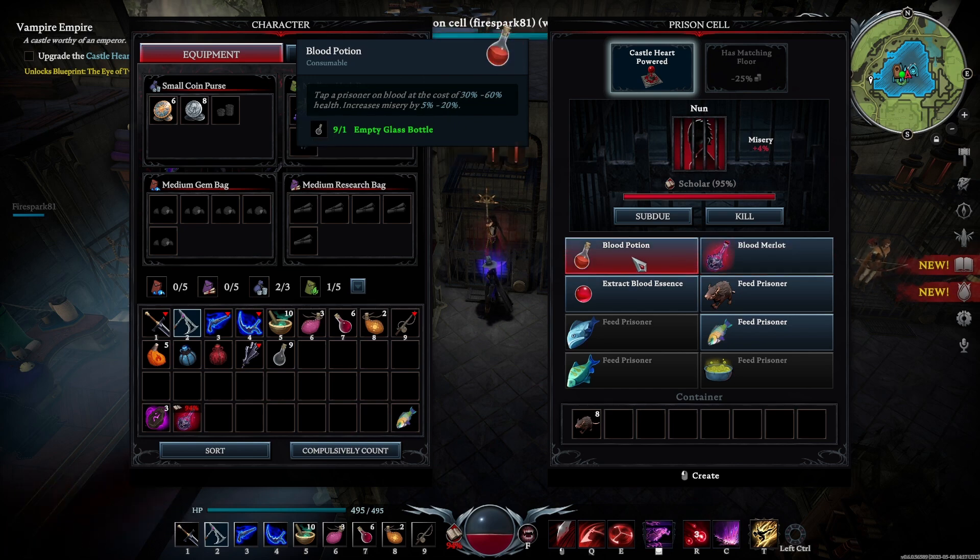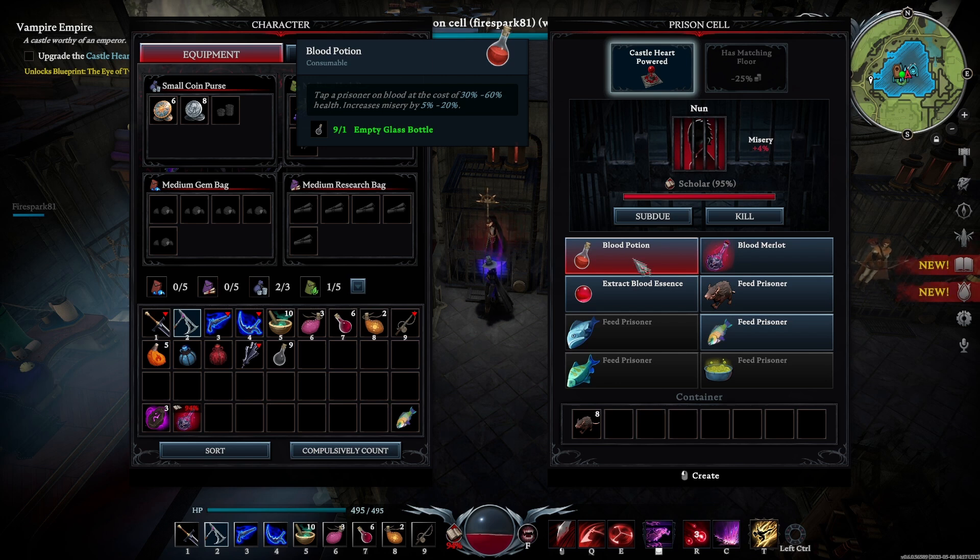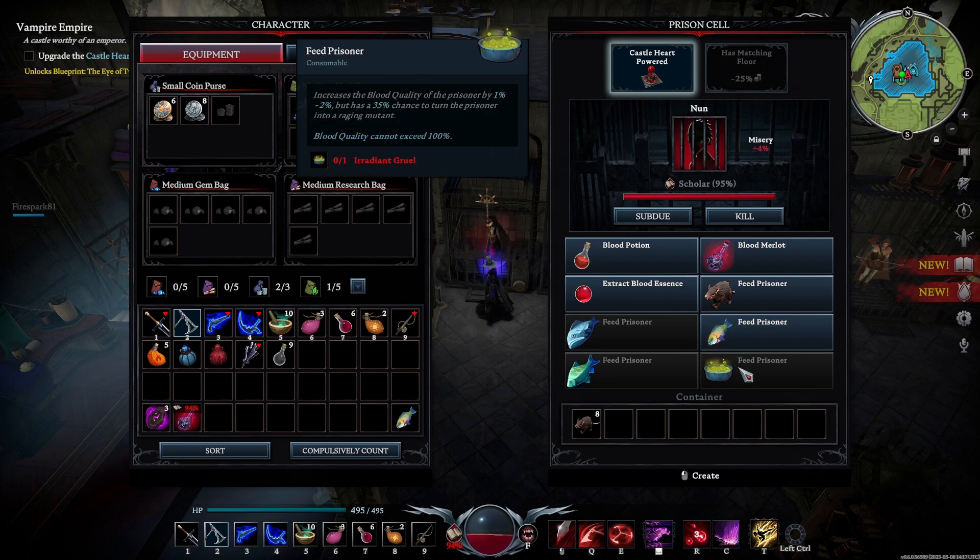The Blood Merlot is going to be unlocked around level 70. You do have to defeat a boss to learn this recipe. However, it's got some really good attributes — at least better attributes than the Blood Potion — and that's why this is important.